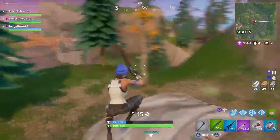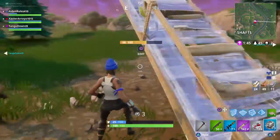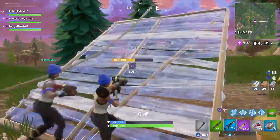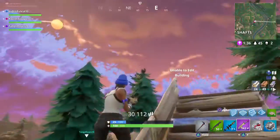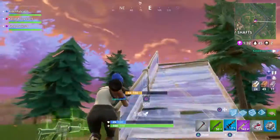Impulse grenades have very good graphics. It's actually possible to get a rocket launcher out of your first chest — that's what I got — and it's also possible to get a scar out of the same house. So yeah, guys, bye.